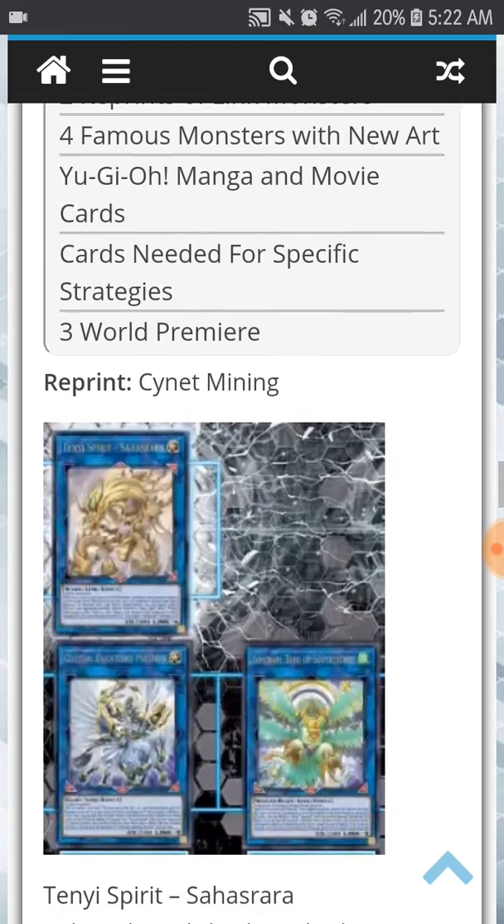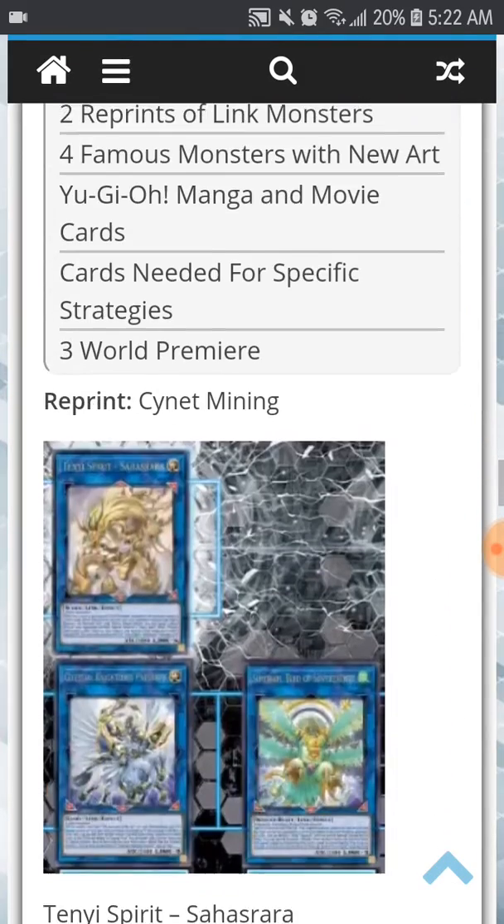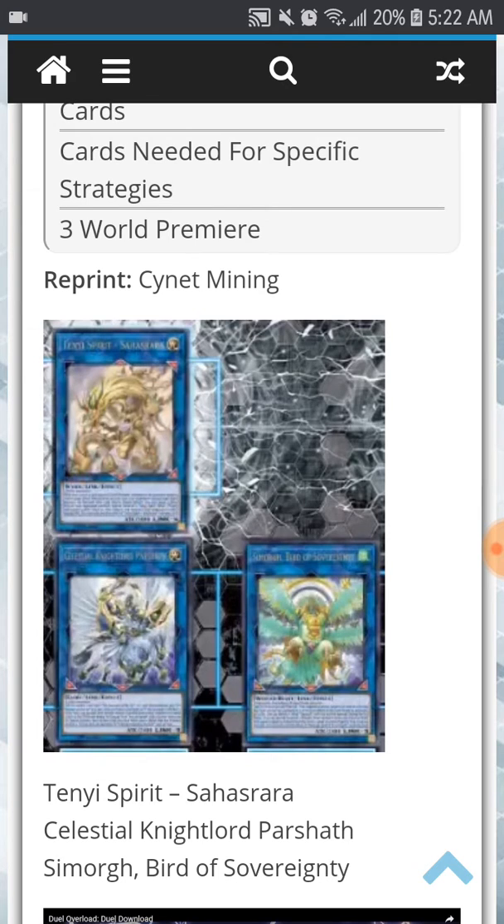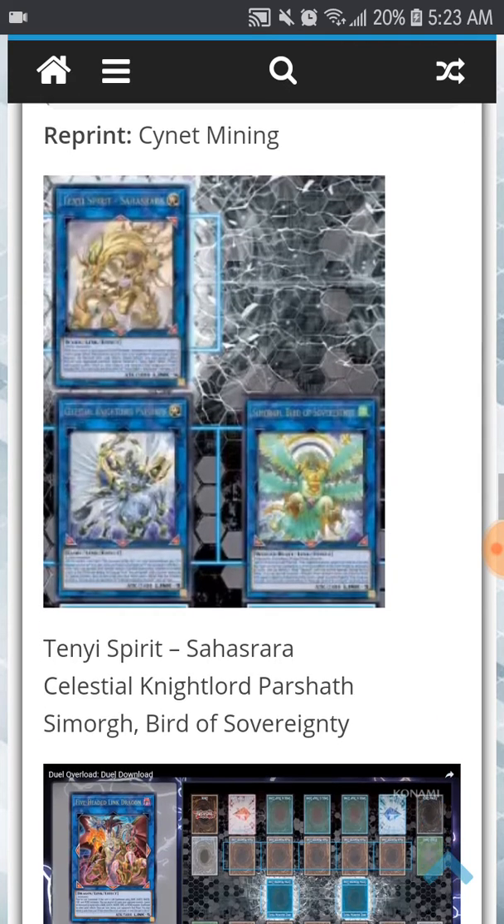The reprints he showed off include Simorgh, Bird of Sovereignty — whose name was changed from the OCG name Simorgh, Bird of Kings — Taiyi Spirit, Shacharasha, and Celestial King Lord Parshath, which I think was called Celestial Arch Lord or Archangel Parshath. So the Link monster for Parshath, Simorgh's Link monster, and the Taiyi Spirit Link monster are going to be coming here.